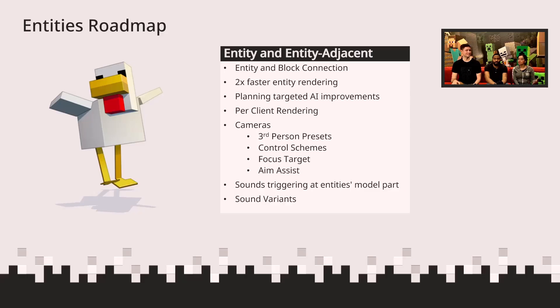There's more coming related to cameras soon. A small change that was really requested by the creator community: you can trigger sounds on an entity, but you couldn't target a sound to a specific model part like a wing flapping — and now that capability has been unlocked. Also, as we shipped one of our most recent drops, Spring to Life, we provided the ability to create sound variants. As you create different variations of your wolf, each of them can now have different sounds, making them way more unique.